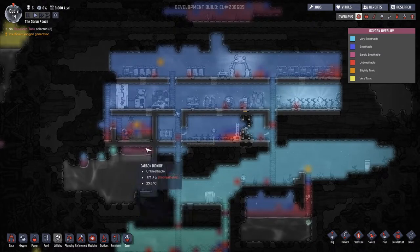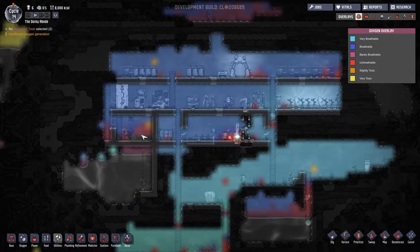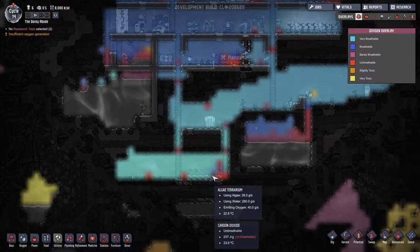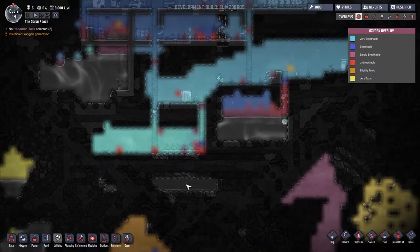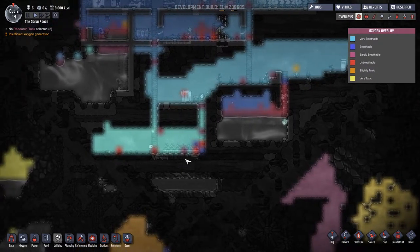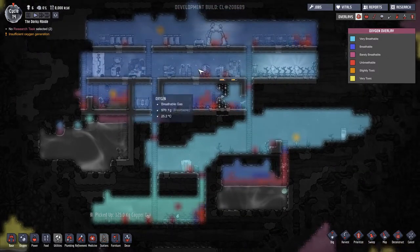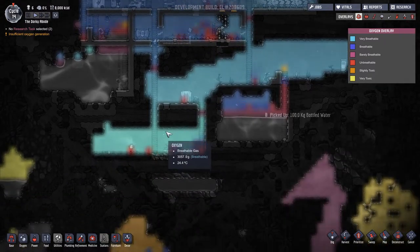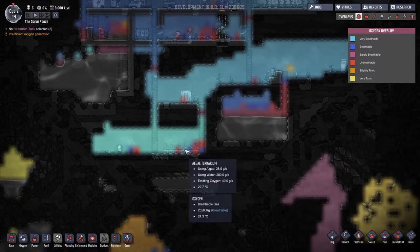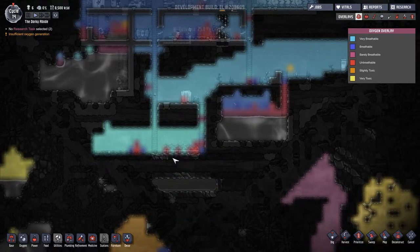We've got bad oxygen in here, which we expected really because it's our dirty water room. What I want to do is change this because there's some metal down here I want to dig out, but I want to move the oxygen plants up so they're closer and filling the rooms above rather than down here. So I need to block this off and get it to a stage where we don't need to go down there anymore.